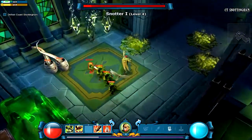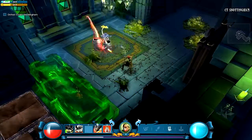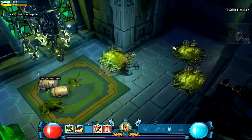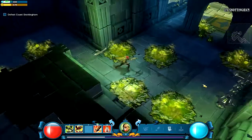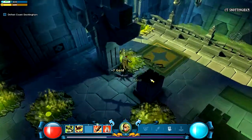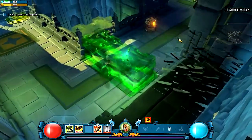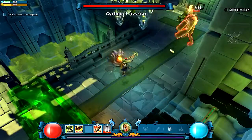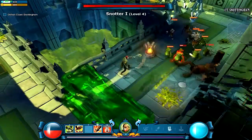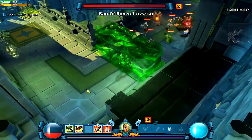Holy shit — some tentacles in a jar! That's an interesting enemy. A lot of nice items dropping but can't pick them up. That crystal thing is life force, I don't know what that's in this store. That boss is probably going to drop something nice, and I don't think I'm going to be able to pick it up — very unfortunate.